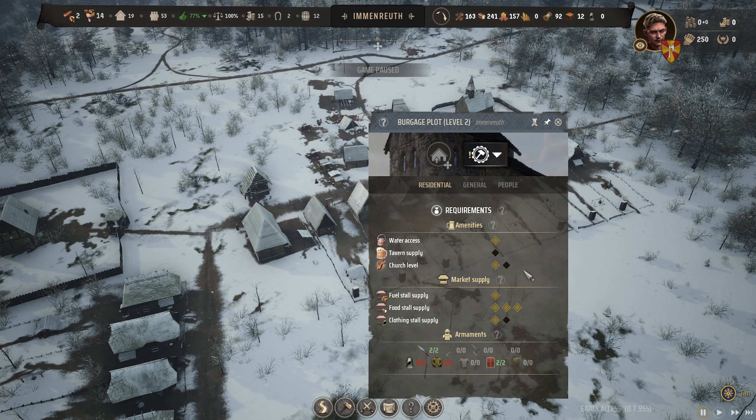Welcome back to Manor Lords, it's part two of our series. We're here with Sir Jellybean our lord, picking up where we left off. Our main goal is to get some more burgage plots and reach level three. To get to level three, we need a tavern with ale supply, an improved church, and a clothing store with shoes or clothes.